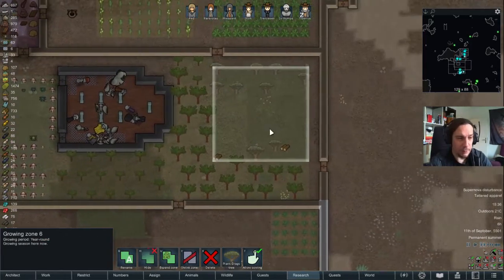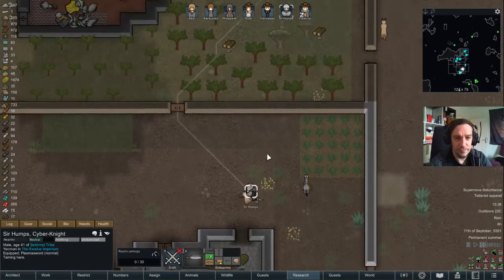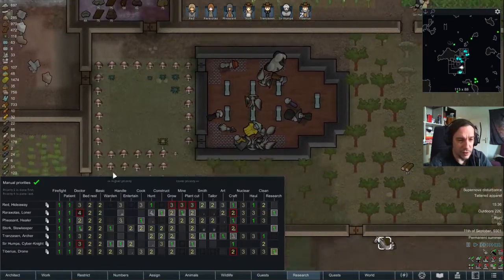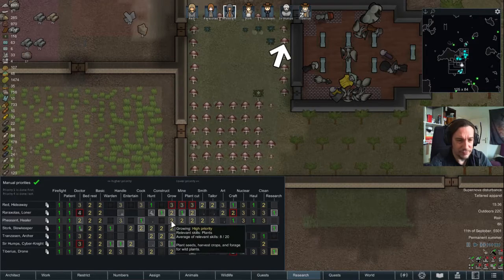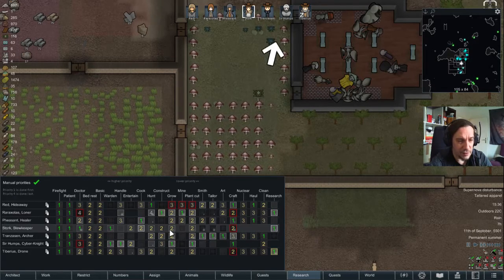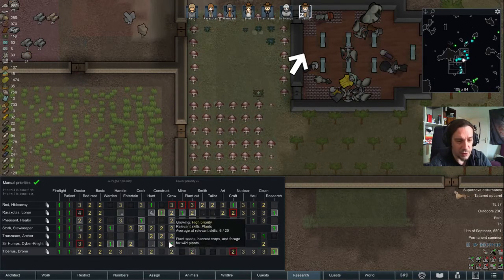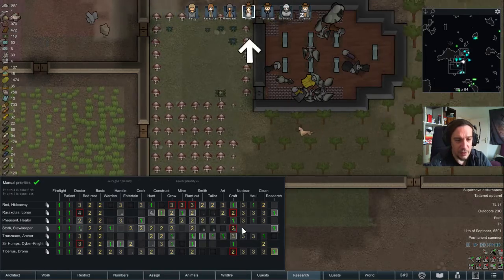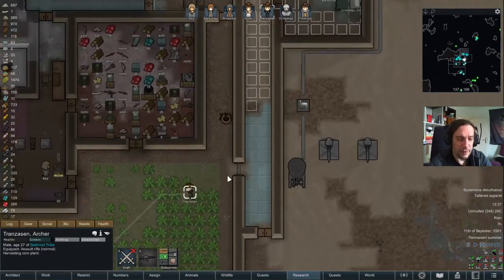Wow, we chopped down a lot of trees, and it's gonna be making a lot of work for Humps during the next days. Feasant is very important to be cooking. I could bring Transazen to the plant work again — while I'm not crafting, it's quite okay if Transazen does plant work as well. I think that's okay; there's so much work to do.